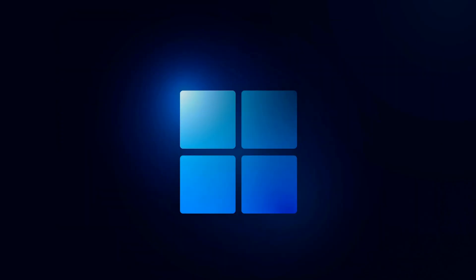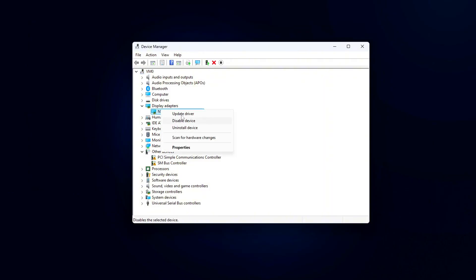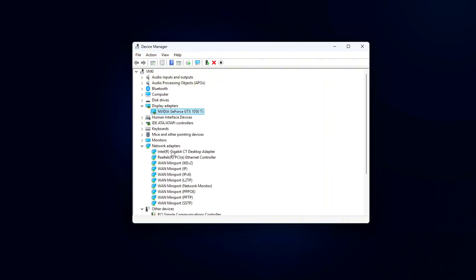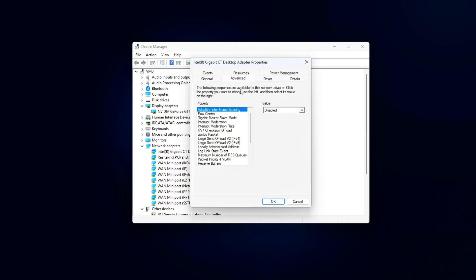Here are the revert commands in case these tweaks go wrong. Then reboot your PC to apply changes. Optional check: in Device Manager, go to Network Adapters, Properties, Advanced, and confirm that Energy-Efficient Ethernet and Flow Control are disabled manually.